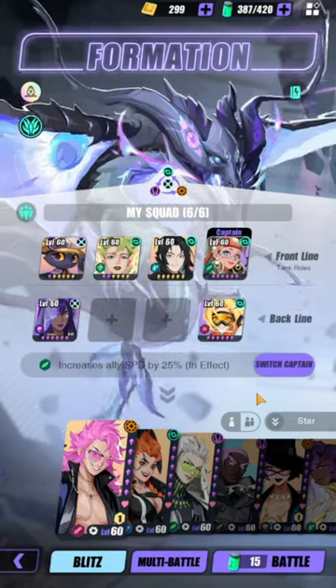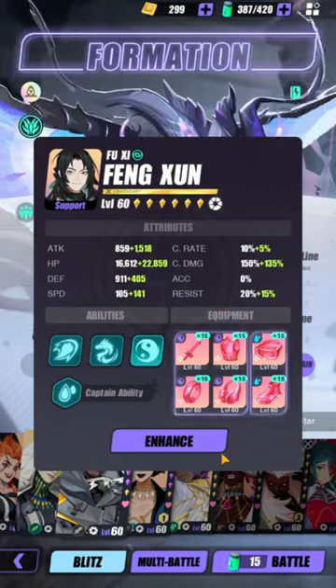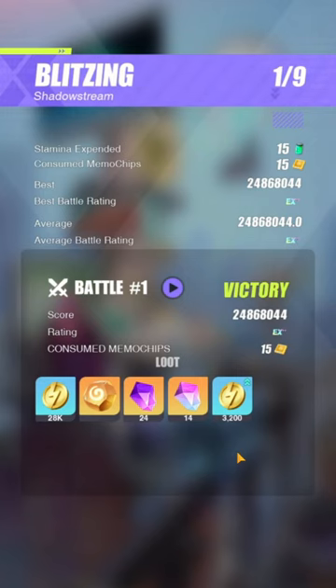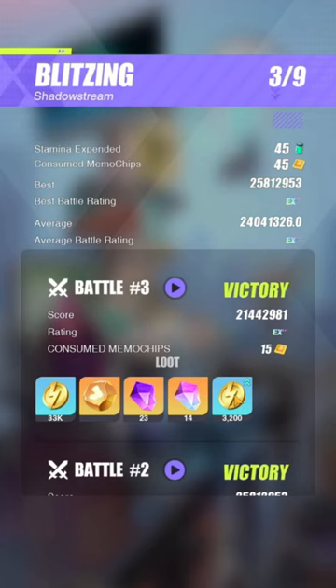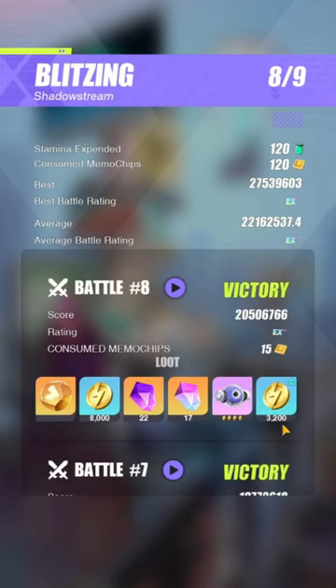I'm gonna try him out in Shadow Stream — I'm replacing Ahmed with him and we'll see how he does, same runes again. That's already my high score! My Ahmed team could barely reach 20 million, and with this guy — 27 million already! 17 million on another run — I think someone died there. But 27 million is crazy.